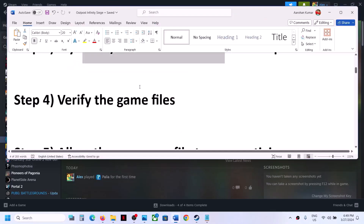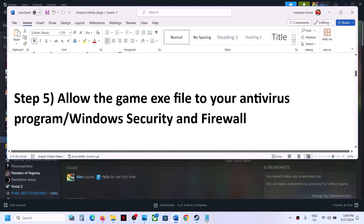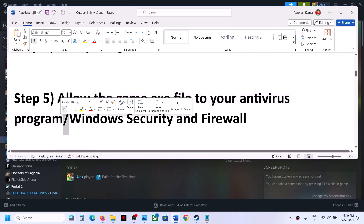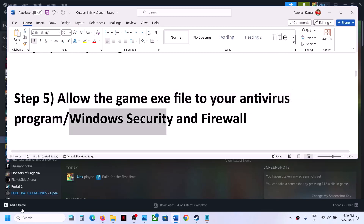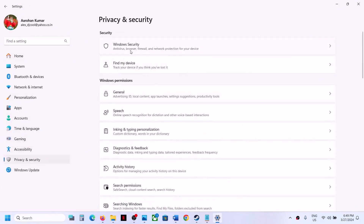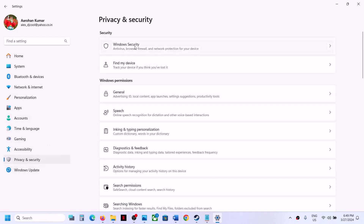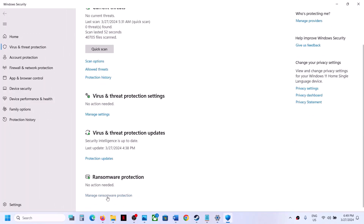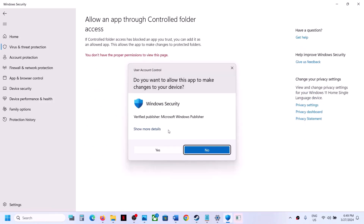Now the next step is to allow the game exe file through the antivirus program. If you have any third-party antivirus, make sure that you allow the game exe file. If you are using Windows Security, open Windows Settings, go to Privacy and Security if you have Windows 11, then click on Windows Security. If you have Windows 10, click on Update and Security, then Windows Security. Click on Virus and Threat Protection, scroll down, and you will see Manage Ransomware Protection. Click on it.